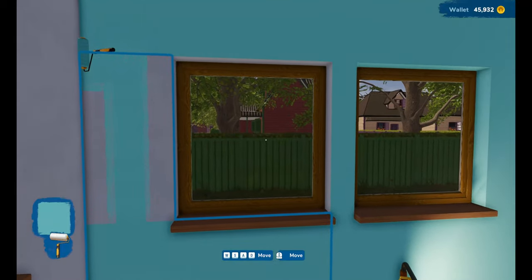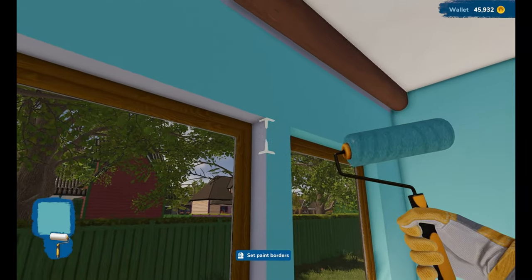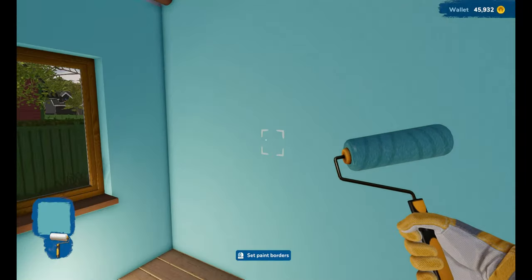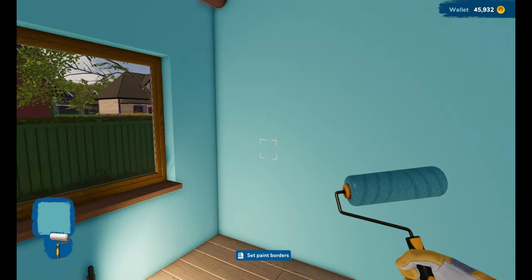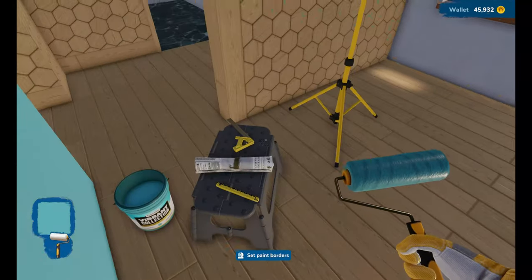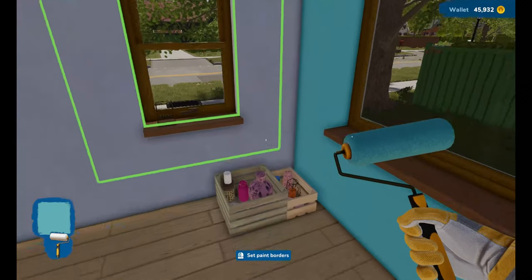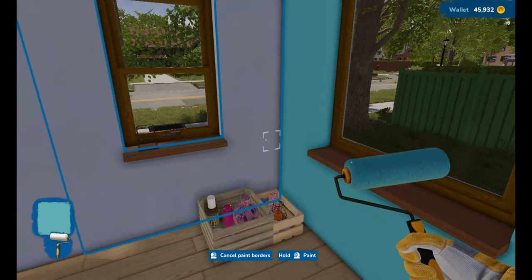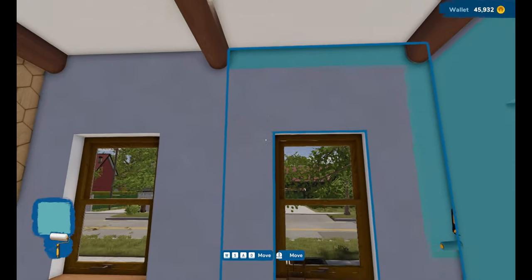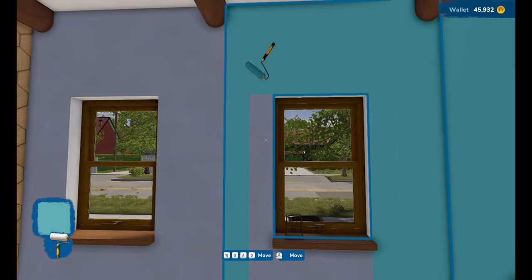I wonder what kind of furniture this game has — if it's anything like House Flipper one, not really my style, but we'll see what we've got to work with. So we've done that wall, that wall was already done, and I do like that honeycomb wall. Let's do this one — not easy with those beams. I wonder if it'll paint the beams. Oh good. Imagine if it was this easy to paint in real life — I'd literally be redecorating my house every other week.